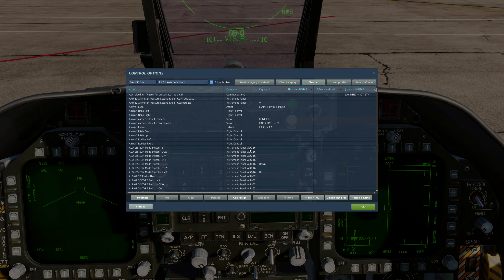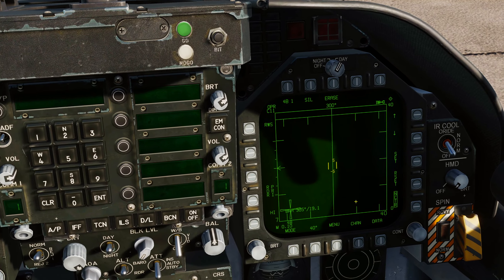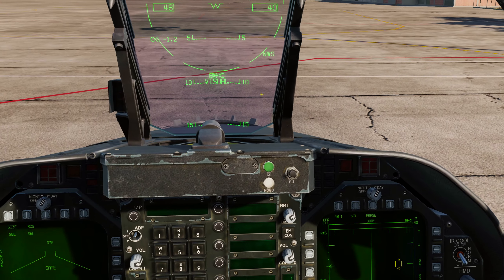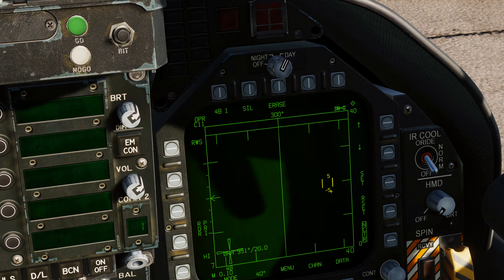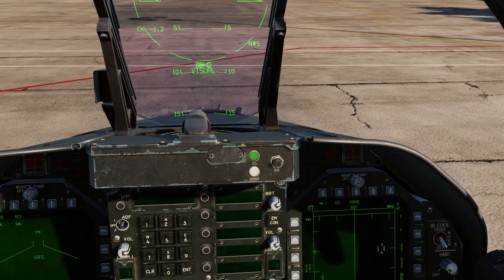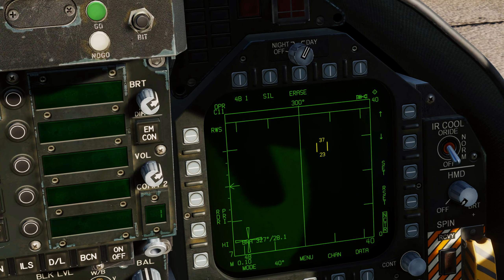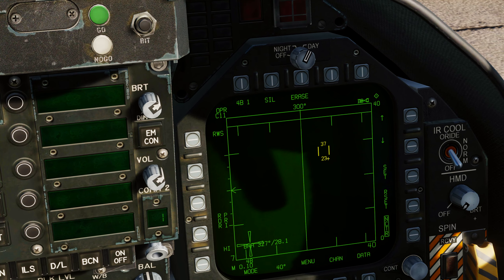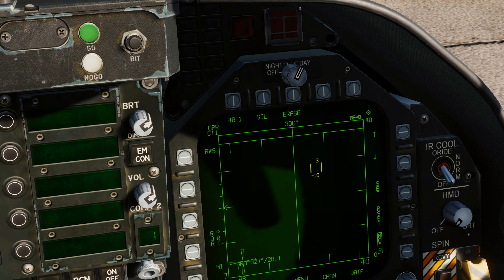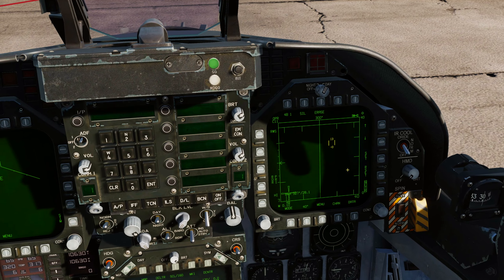Next bind is radar elevation up and down. Bind 'radar elevation control up' and 'radar elevation control down.' These change the altitude band your radar is scanning in front of your aircraft. Right now it shows plus 5 and minus 5 — meaning it's scanning from 5,000 feet above to 5,000 feet below ground level. You can slew it up to 37,000 feet or down to minus 90,000 feet. It's very important to have this bound so you can put your radar at the right altitude for the target you're trying to find.